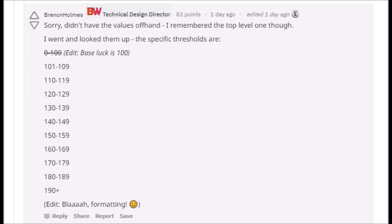What's interesting here is the thresholds. The thresholds seem to go up by 9 each time, so you have 101 to 109, then 110 to 119, 120 to 129, and so forth until you get to 190. According to Brennan Holmes, once you get to 190, that is the actual cap when it comes to the luck base stat.